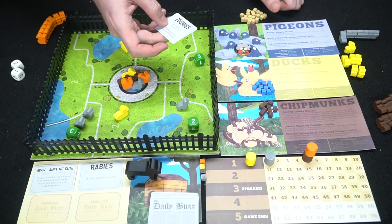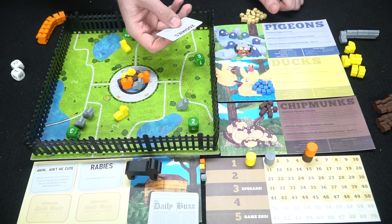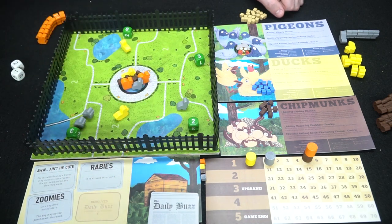Now it's the chipmunk's turn. The card reads: Zoomies — do a dog drop immediately, and the dog may not be purchased this round. So we're doing a dog drop right now.